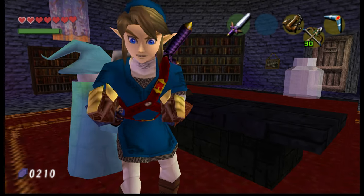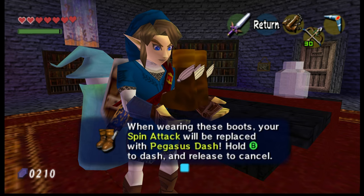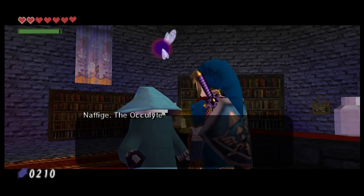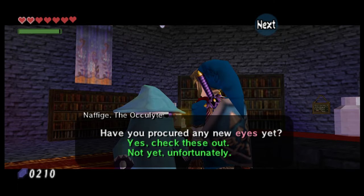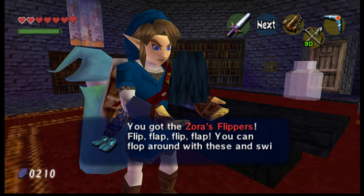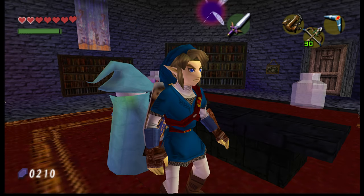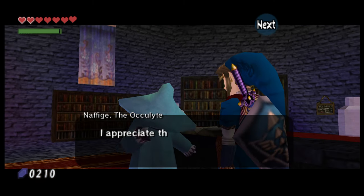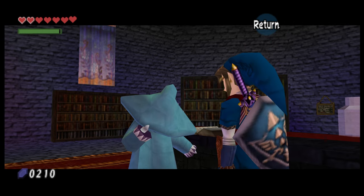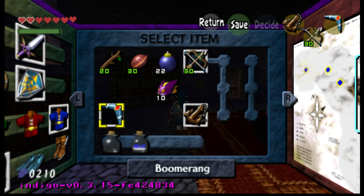I wonder what the next reward is. Whoa — the Pegasus Boots allow you to run at incredible speeds! We saw those in part one. Your spin attack will be replaced with a Pegasus dash — hold B. Is there anything else we can get? Zora's Flippers — flip flap flip flap! You can flop around with these and swim like a Zora. 'Try not to drown.' All right, so we got some new stuff just for doing that.